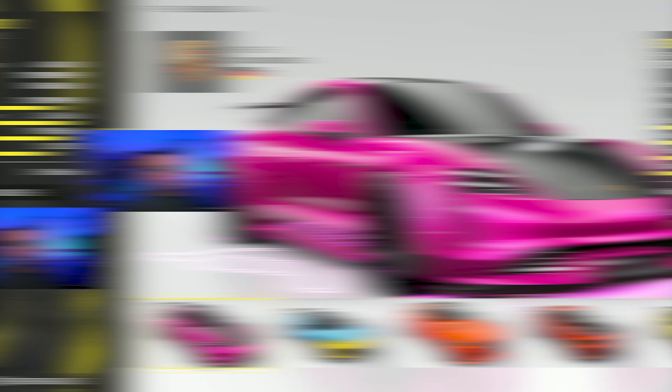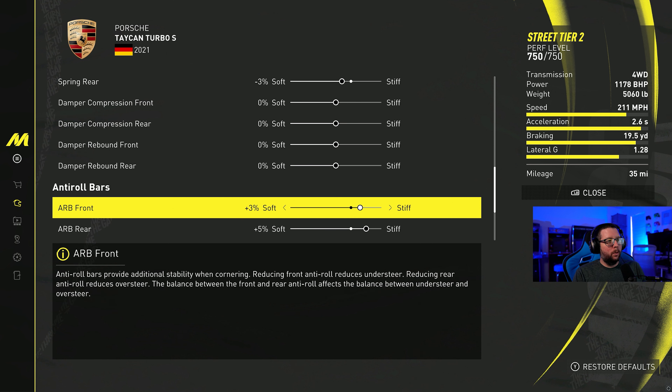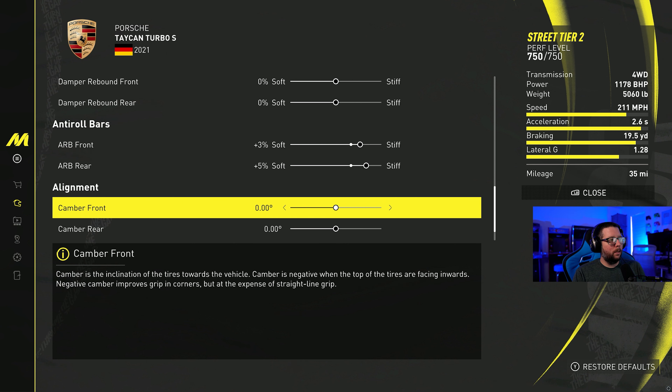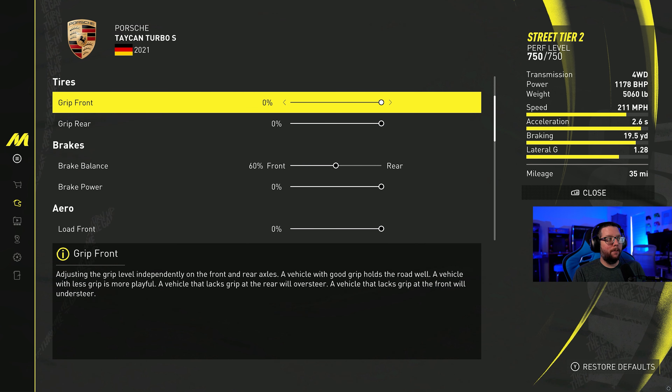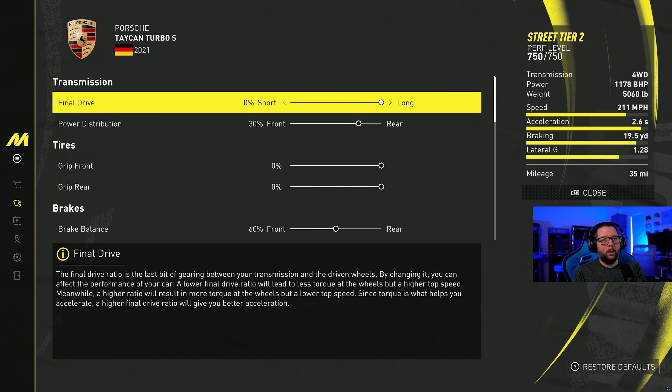Let's get into the pro settings so you can see how this thing is set up. There are only a couple of things I had to change — the car feels pretty good stock. We softened up the suspension just a little bit: negative two on the spring front, negative three on the spring rear. The ARBs also needed to be adjusted — softened the suspension but stiffened up the body. This gives it a stiffer feel in the corners and it doesn't slip as much. ARB front at plus three and ARB rear at plus five. It is a heavy car so that makes a lot of sense — everything else is basically stock.